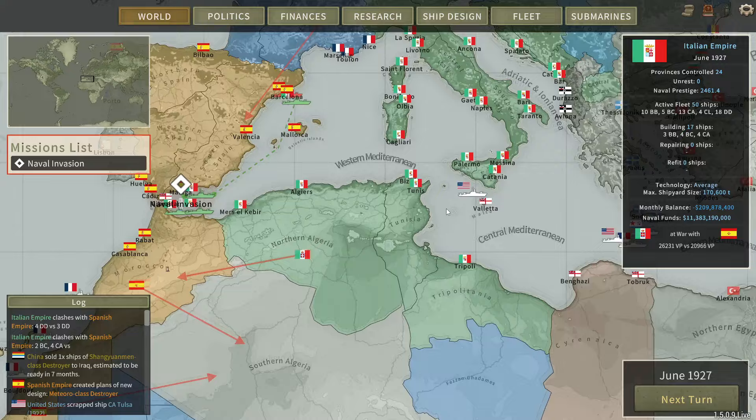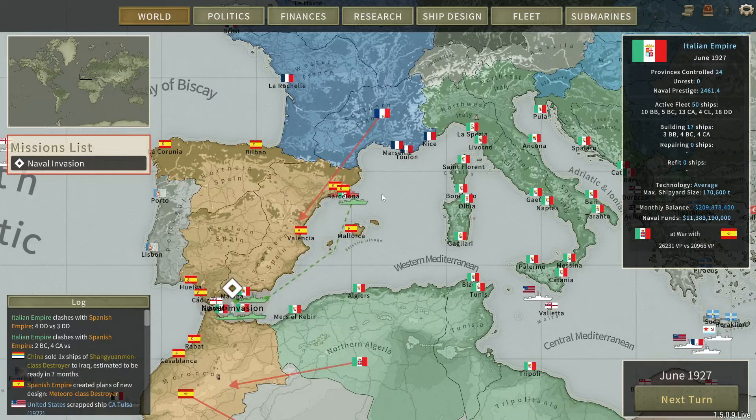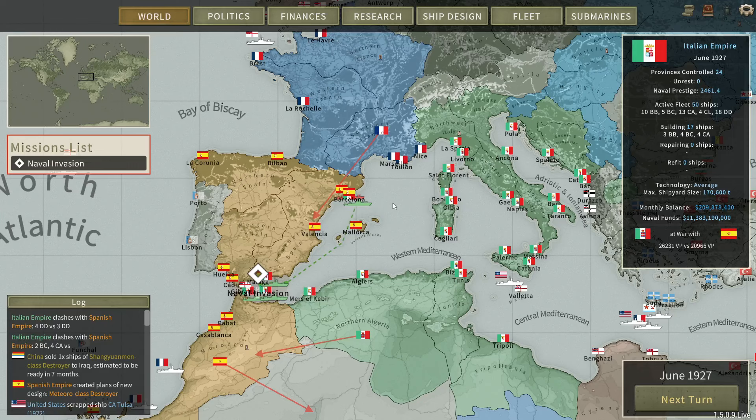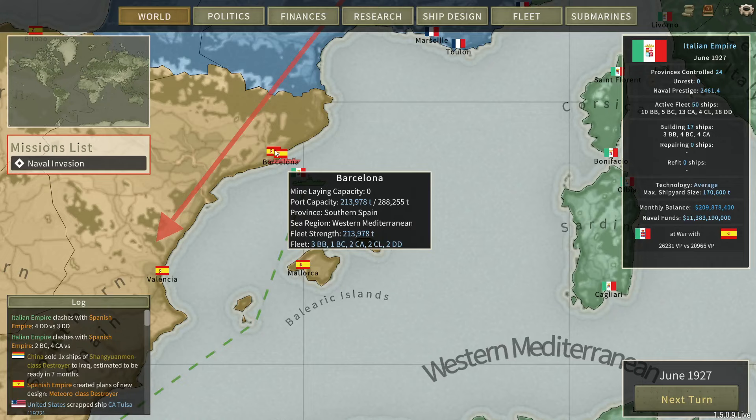Buongiorno! Welcome back to the Italian campaign. It is now June 1927 and I thought I was recording but apparently something happened and I wasn't. So what has happened is that we are now at war with Spain. You haven't missed much — you missed one DD battle and one larger fleet engagement versus this fleet here, which is now in Barcelona being repaired after that battle.